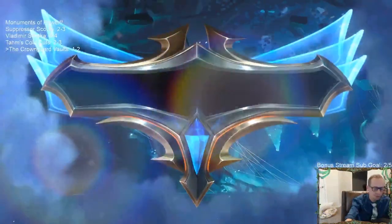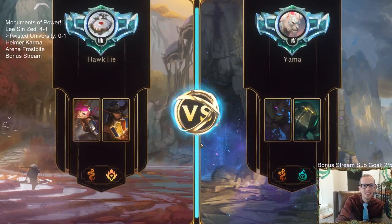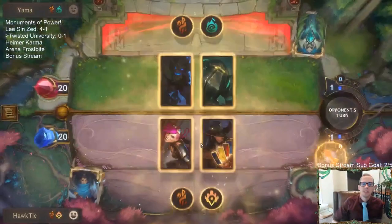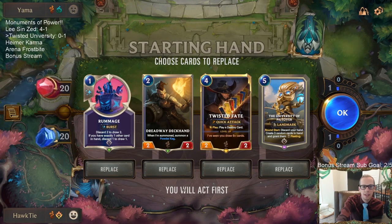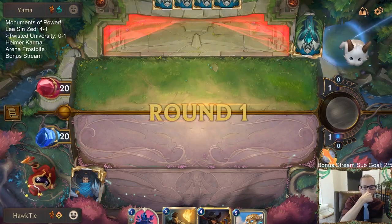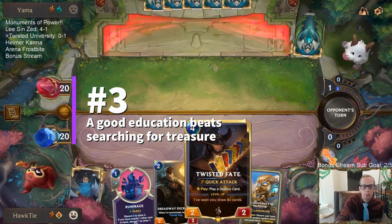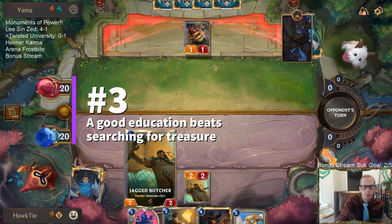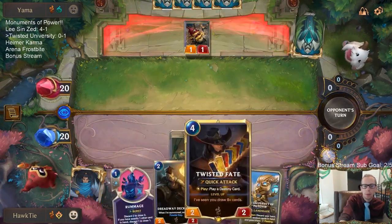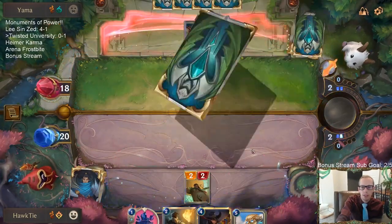If we're going to struggle against large units, might as well play against Deep — they don't have any large units over there, right? My plan is to play Twisted Fate, have Rummage help level up Twisted Fate, basically just discarding whatever we draw in these turns.